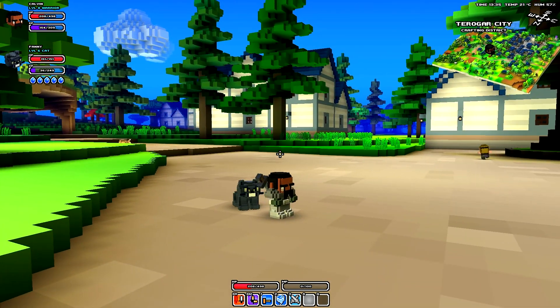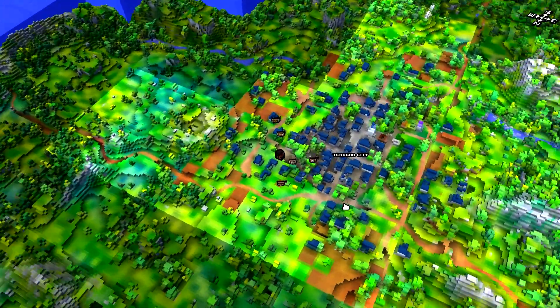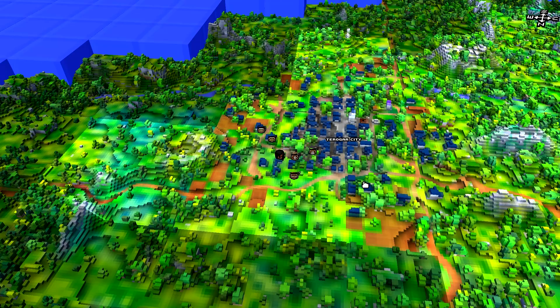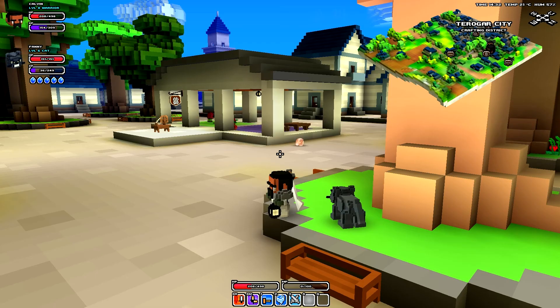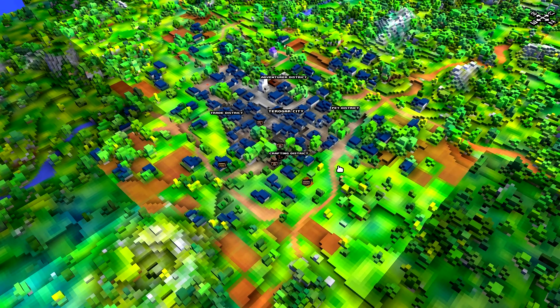They're all laid out in a simple way and they all have different districts. The districts in each city are divided into four, and as you can see when you zoom in on the map, you will have the Adventure District, Trade District, Crafting District, and Pet District. Each pretty much sums itself up in the title.